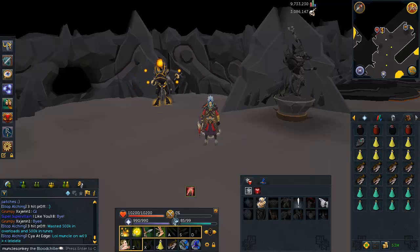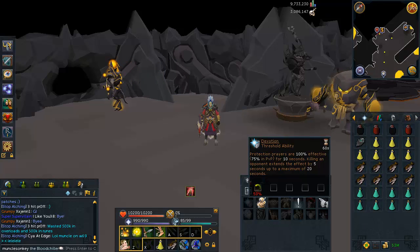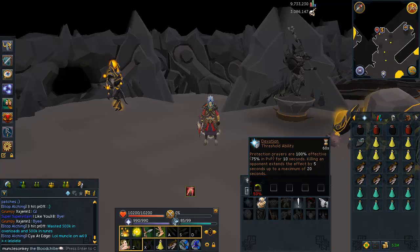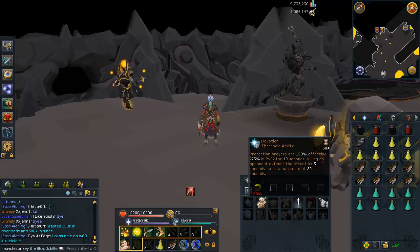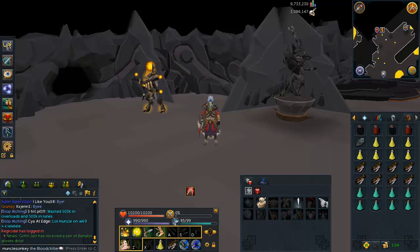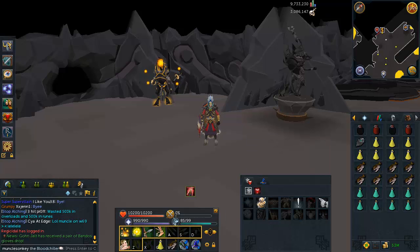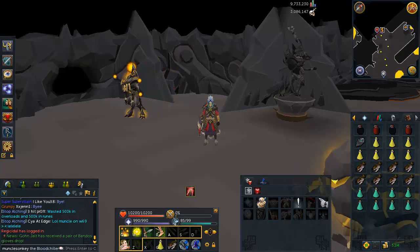It takes about three to four hours to get Devotion — it will just appear on your defensive ability spellbook when you get the drop. Either Bandos or Armadyl works. If you really want Devotion and you're struggling with the Fight Caves, you can use it pretty much every other wave and take almost no damage from the mages. So if you're really struggling, I'd recommend going to Bandos for a few hours and you'll eventually get Devotion, and it'll help you out a lot.